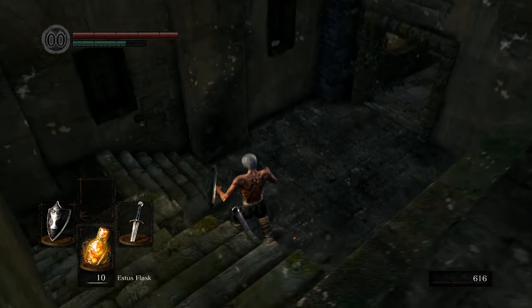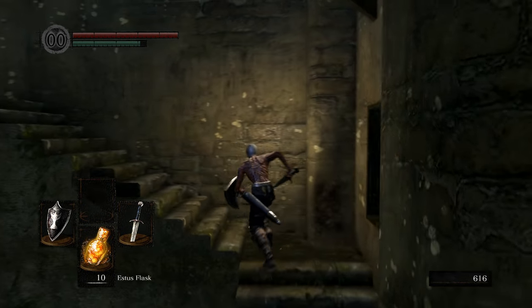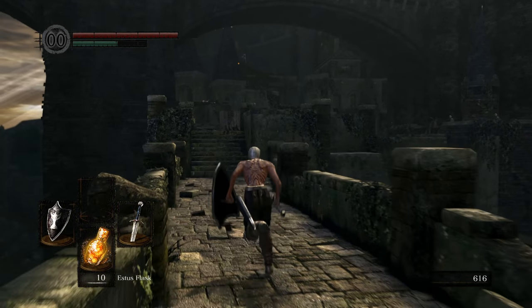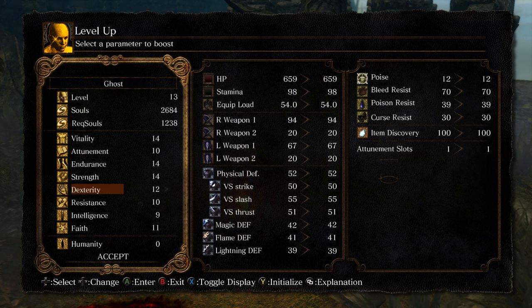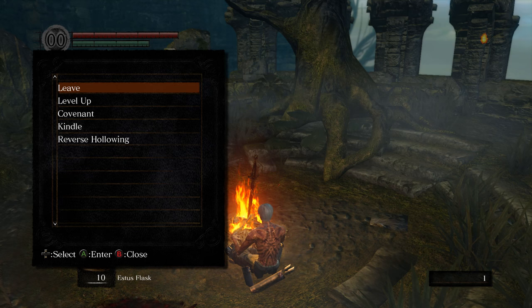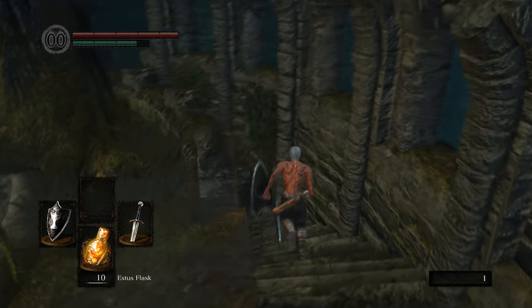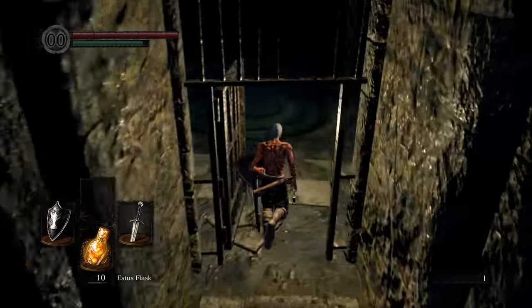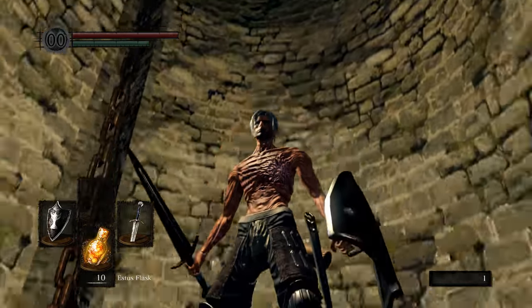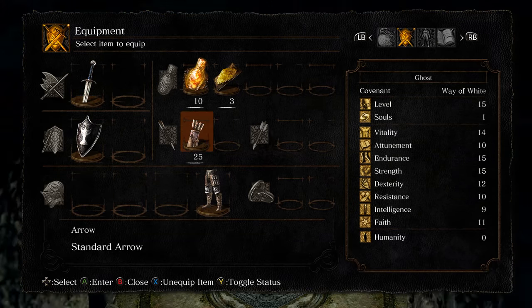From here on out we're going to be using the highly technical method of suicide runs — you just run past all the enemies, grab the item, and the mob of enemies that followed you will tear you apart, but that's okay. Make sure you don't have too many souls to lose before trying this. Go ahead and level up before you get going — which should be no problem because you already planned out your build, right?